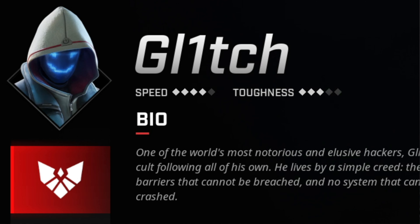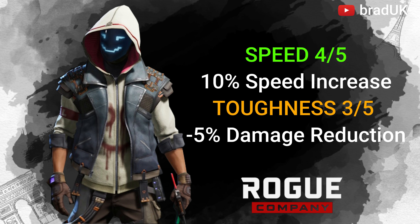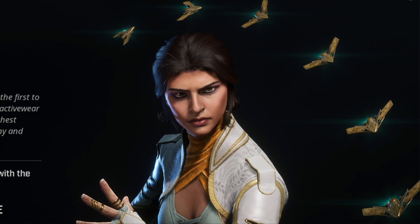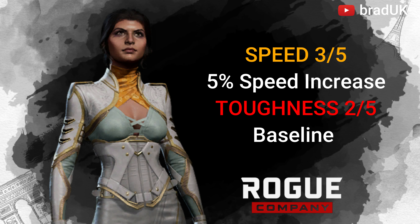Glitch has a 4-star speed, which means he will be able to move 10% faster, and he also has a 3 out of 5-star toughness, which means he will also be able to tank damage by 5%. Glimpse will get a 10% movement increase, whilst her toughness remains at 2 out of 5, at baseline. Kestrel gets a 5% increase on movement, and her toughness is 2 out of 5, which means it's at baseline.